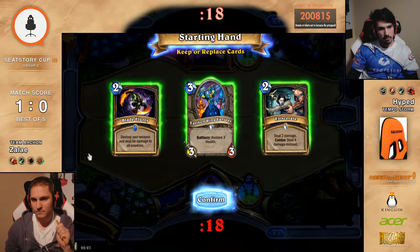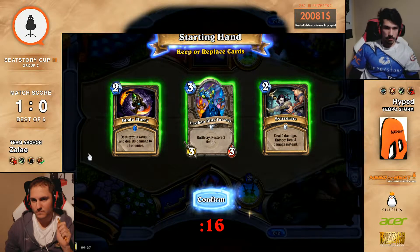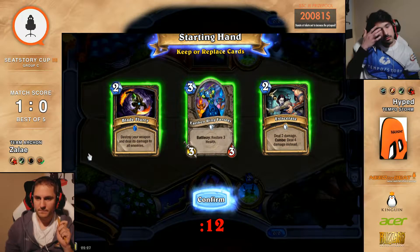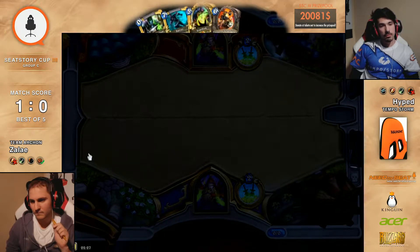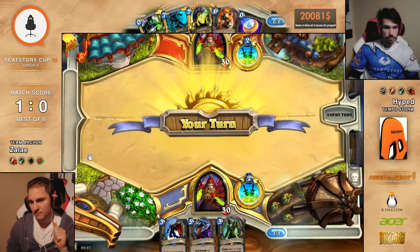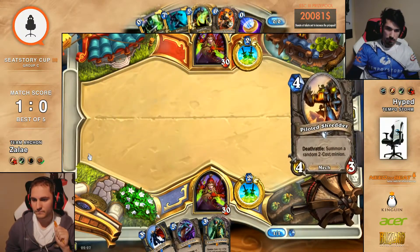They're both playing Mage, Shaman, Hunter. So they're still waiting to mulligan here. He keeps Prep, Sprint, and Loatheb. Wow, Loatheb is insane, man. And he has Tarzan — Thalnos — man. In the mirror, Loatheb is insane. Why isn't that a golden Thalnos yet for Hyped?